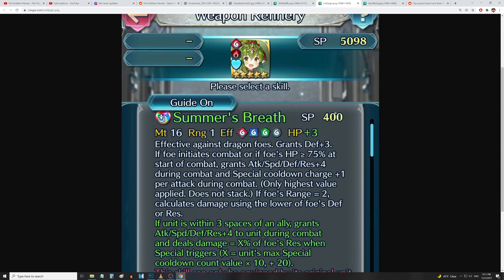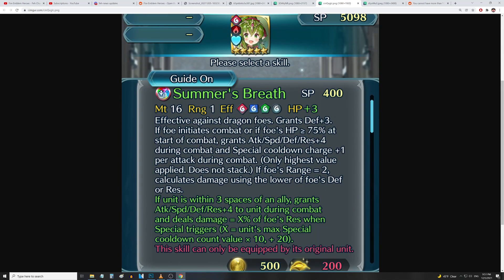Next up we have Summer Tiki, the random seasonal choice we seem to get in every batch of refines. Summer's Breath is effective against dragon foes, grants defense up three. If foe initiates combat or foe's HP is above or equal to 75 at the start of combat, grants all stats up four during combat and special cooldown charge plus one per attack during combat — plus adaptive damage against ranged opponents.